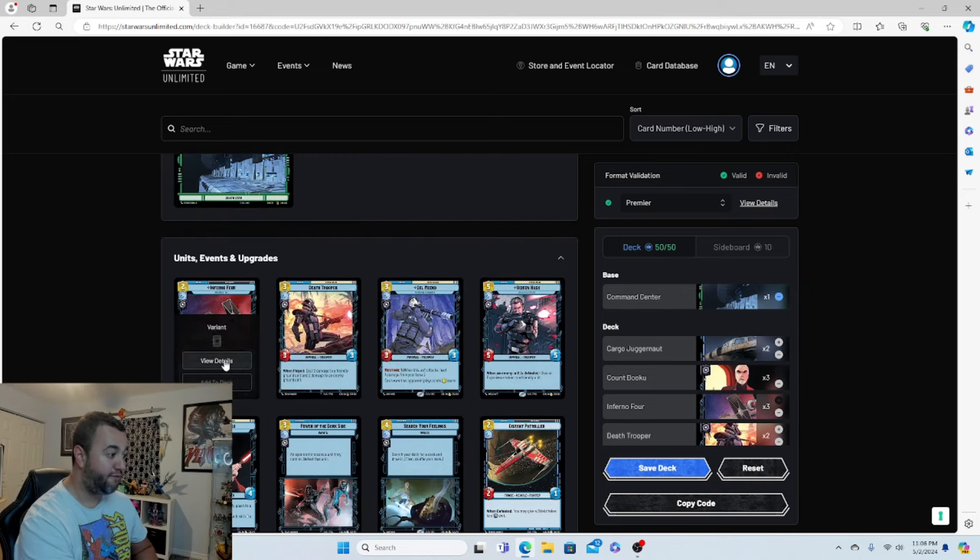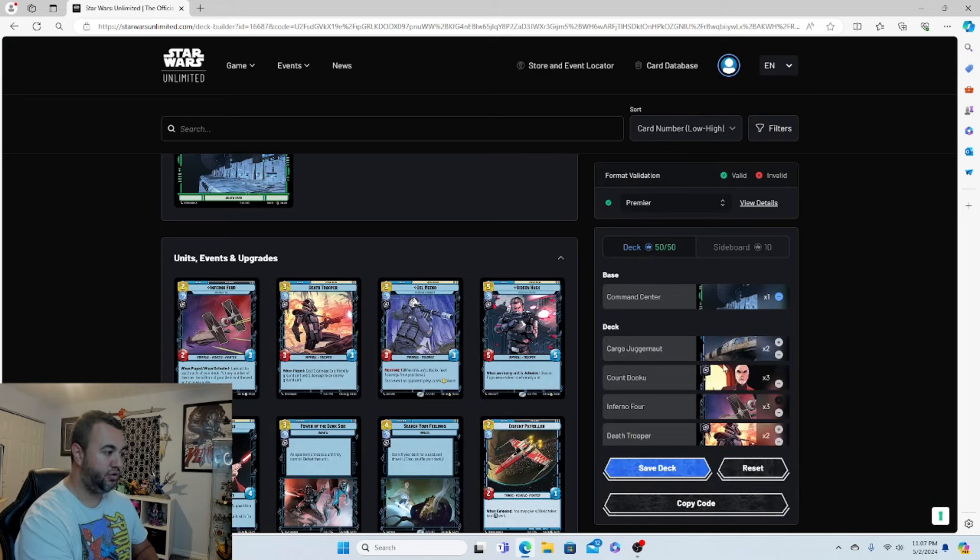Inferno Four is a two-drop, 2/3 space unit. When played or when defeated, look at the top two cards of your deck, put any number on the bottom and the rest on top in any order. This deck has a lot of key cards you need to find, so having cards that let you rummage through your deck faster is really important. Three copies of him.